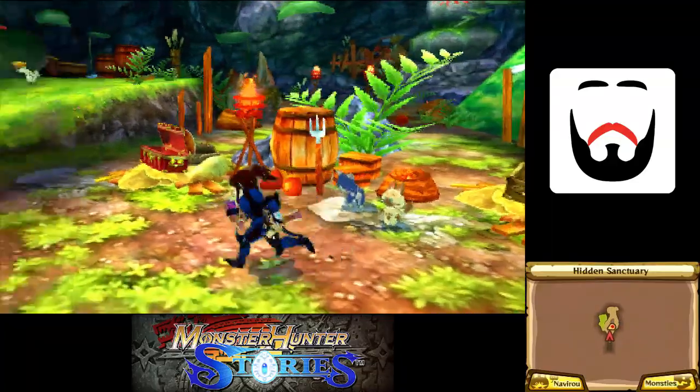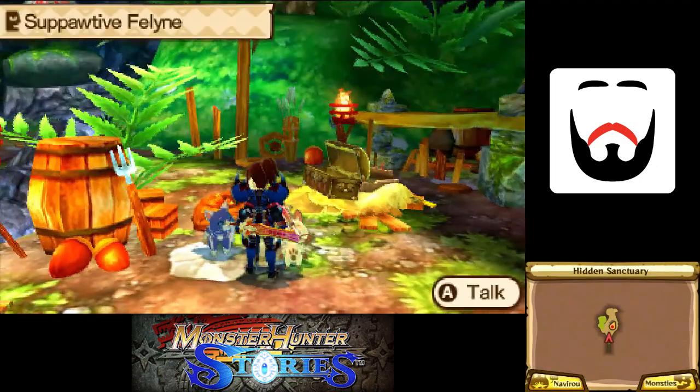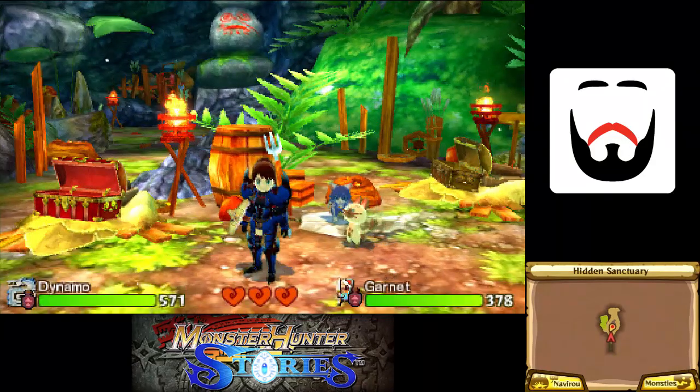Yay, an herbivore egg fragment. Exactly the kind of thing I always definitely want to have and definitely don't hate. Well, that's it for this episode. Join us next time when we continue in this labyrinth, because we will reach the end of it at some point. See you then, friends.